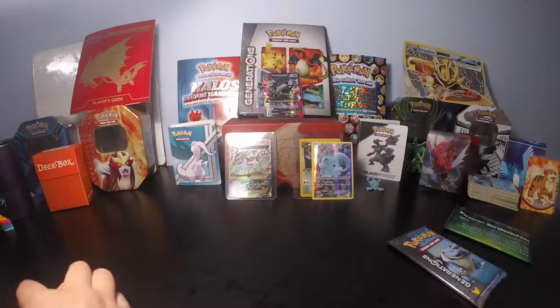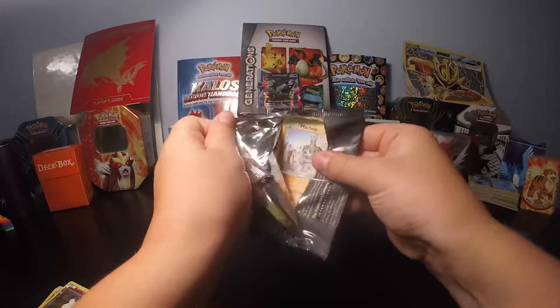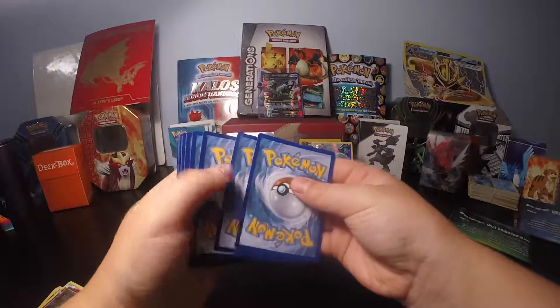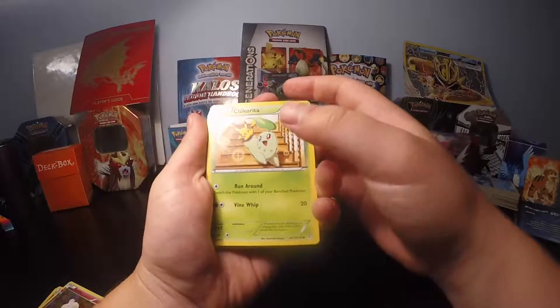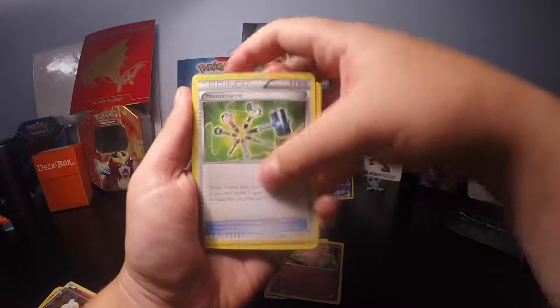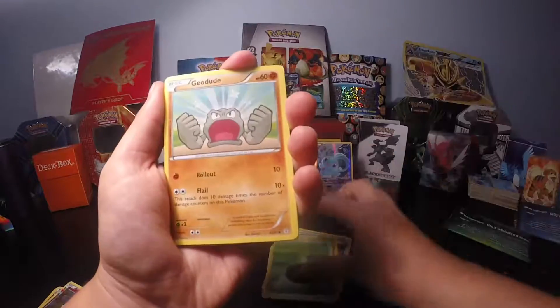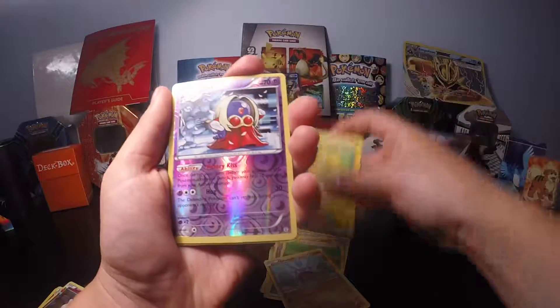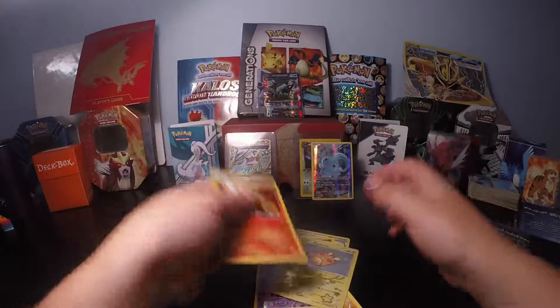Let's get cracking with our next pack. Chikorita. A little Pikachu in the back. Another Clefable. Maintenance. Machop. Almost a Leafeon. Geodude. Little Pika. Reverse Jinx. And another Rapidash.